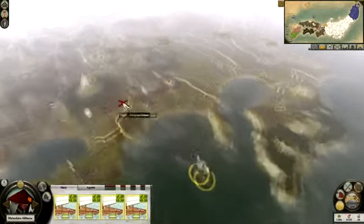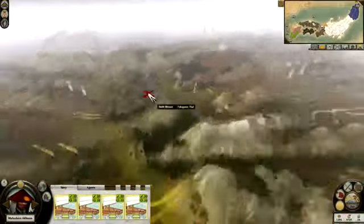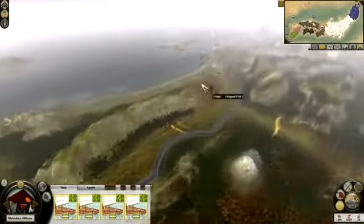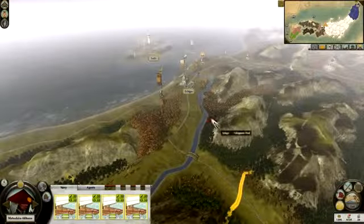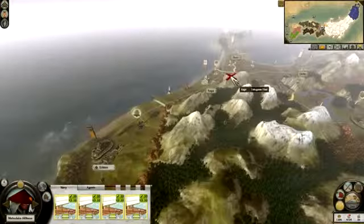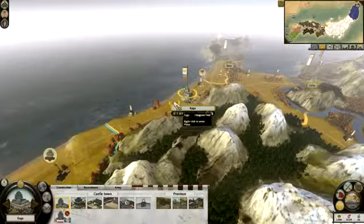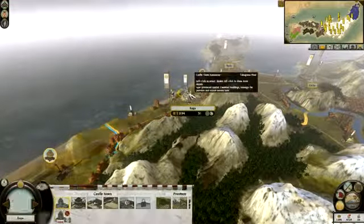Army movements and boat movements have been completed. I see that the treasury is at 1200 so the building work must have been finished. The garrison here in Kaga is going to move - it should be fine.